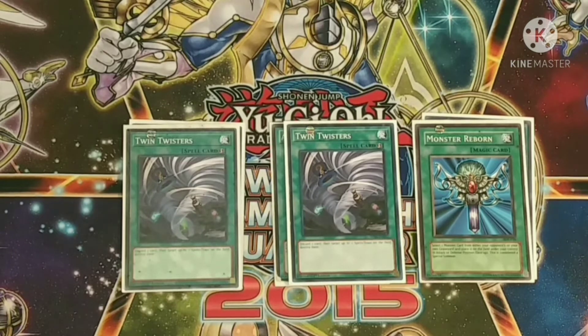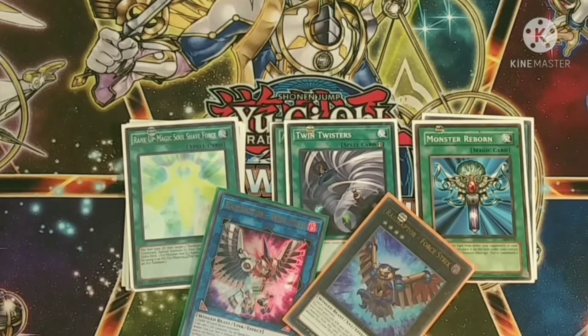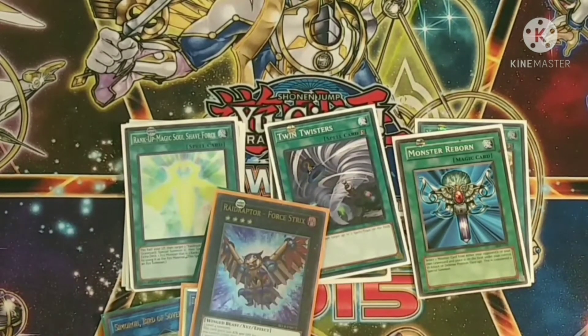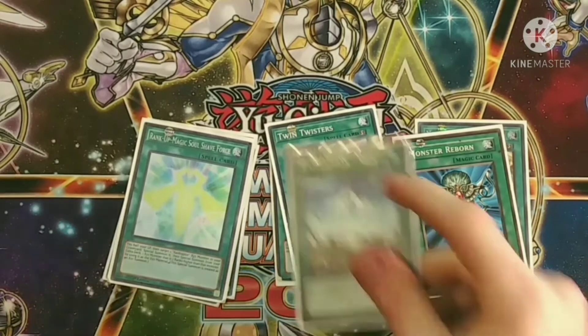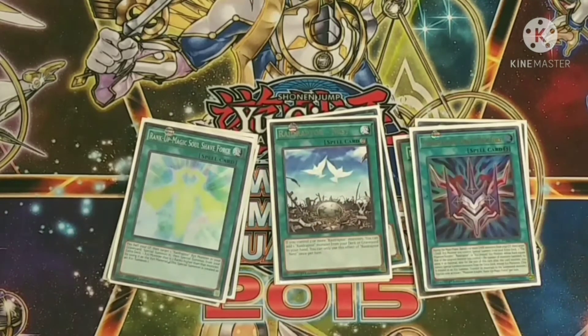Monster Reborn because we love our bodies and need to keep going. Soul Shave Force is in here mainly to pair with your Wise Strix and Force Strix to go into a link three, and to turn your Wise Strix into an Infinity in your combo. Raid Raptor's Nest — if you control two Raid Raptors you get to add a Raid Raptor monster from your deck or graveyard to your hand.